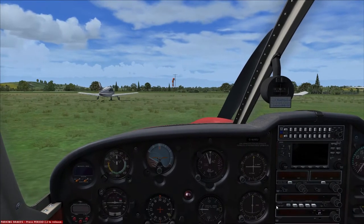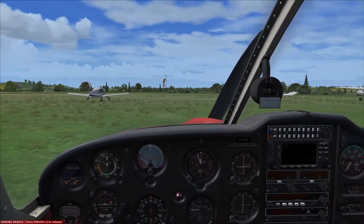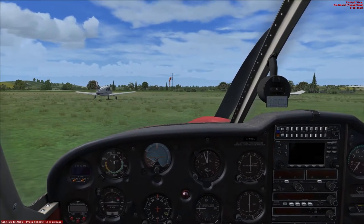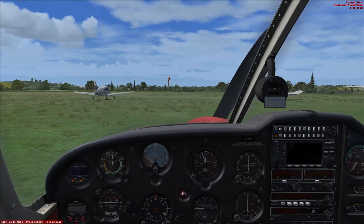The weather is absolutely beautiful. According to the METARs on Sky Demon at Benbridge, the wind is coming from 120 degrees at five knots, not particularly strong. At Gloucester it's around 250 degrees and again about five knots, so it will allow us to do the RNAV approach for runway 27 at Gloucester.